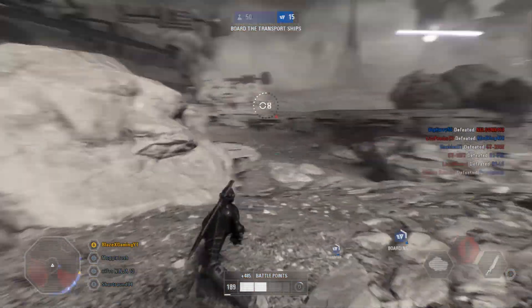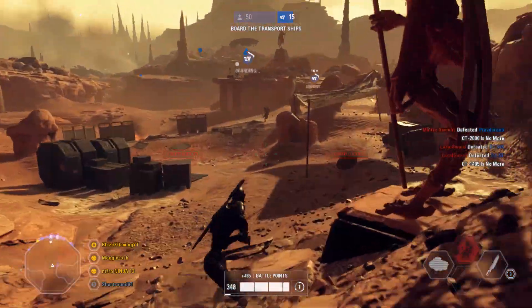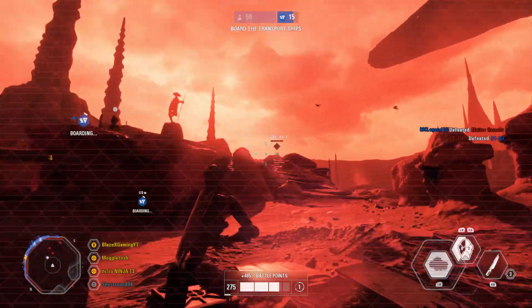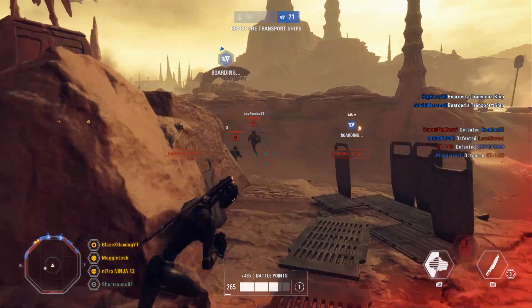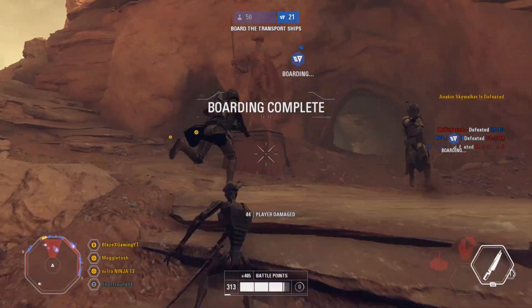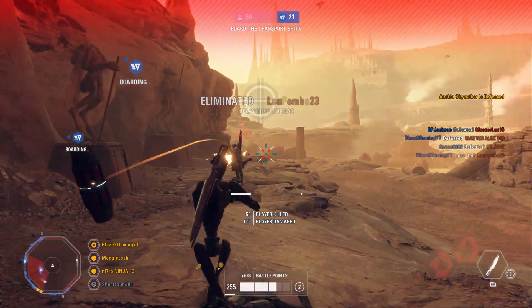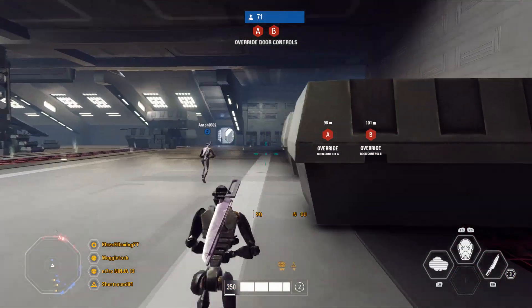Commando droids need a slight buff to their weapon. The best way to play them is to pop all of your abilities at the same time — get that smoke down, then use night vision. Move around your enemies or dash towards them; make sure to dash forward a lot and get up in their face. Not necessarily using the vibro sword, though it is a very good attachment — definitely shoot them. The most important tip with commando droids is to use your vibro sword when you're behind the enemy because it doesn't give away your position on the radar.